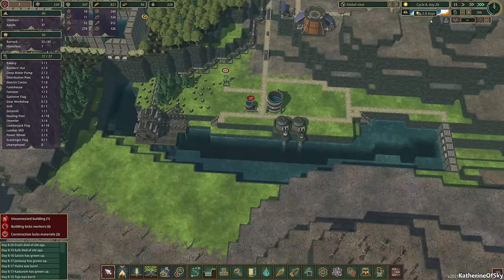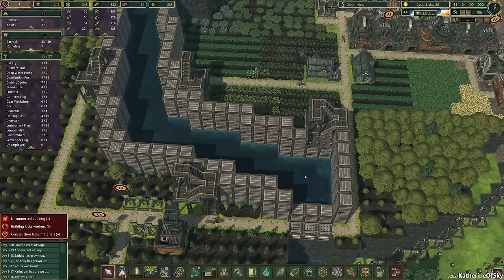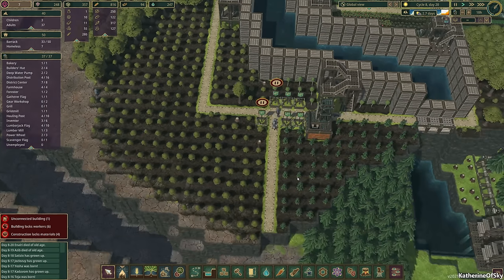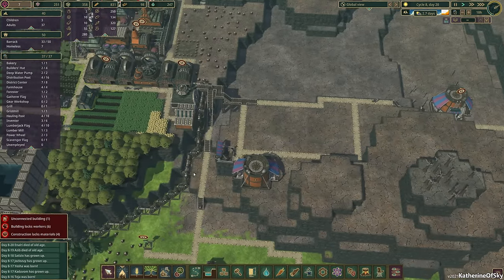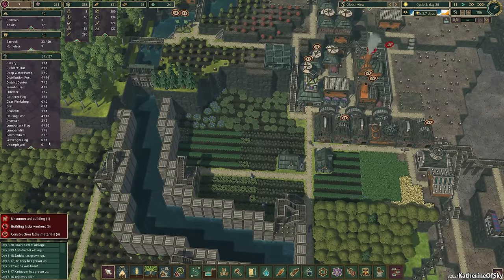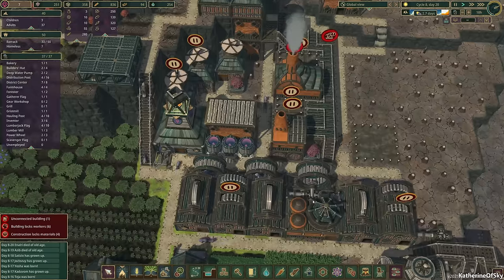The water level has gotten significantly lower over here, which is not ideal, but we're doing well. We're missing a person from the scavenger flag — we're also missing some from one of the power wheels. That's not good.